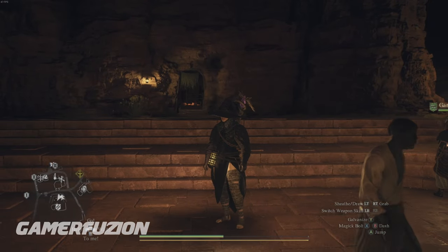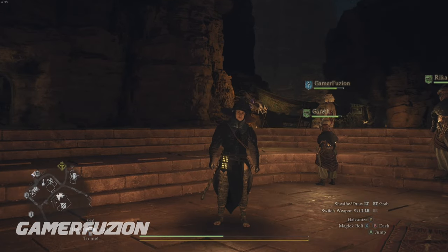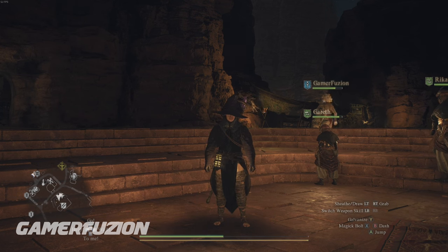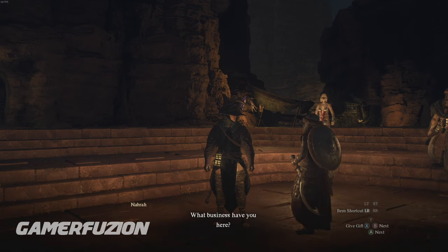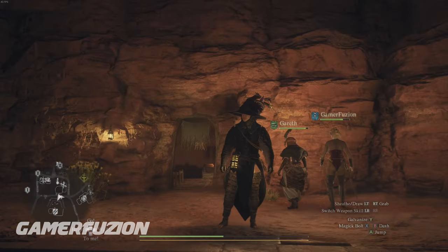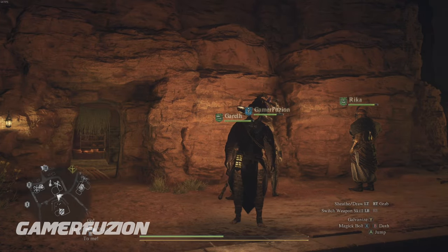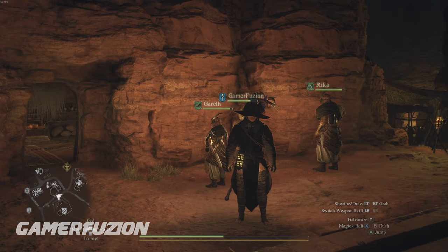Some tips when playing as a sorcerer: choose carefully when to use spells like Maelstrom since you'll be standing still and vulnerable. You either want to be far away, on top of a rock, or have a pawn drawing aggro away from you so you can perform those weapon skills safely. That's how you put this build together - with the different spells and weapon skills you're going to be a wrecking machine in Dragon's Dogma 2. Thanks for watching, don't forget to subscribe!